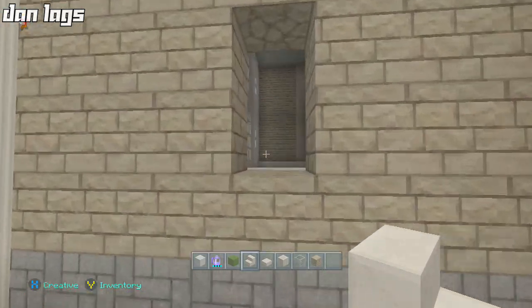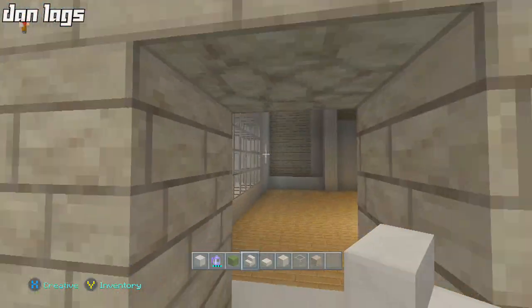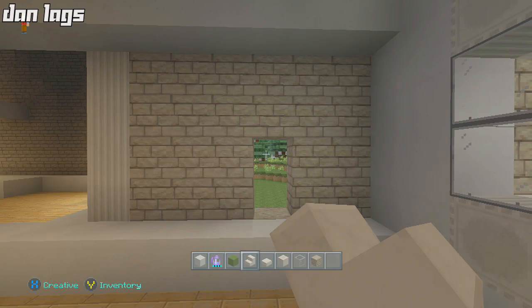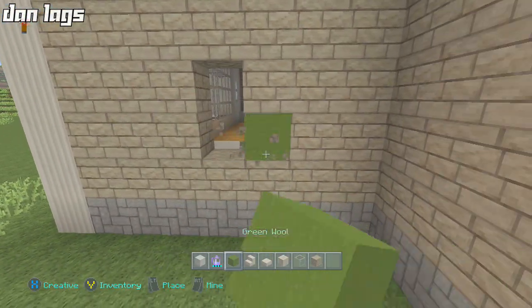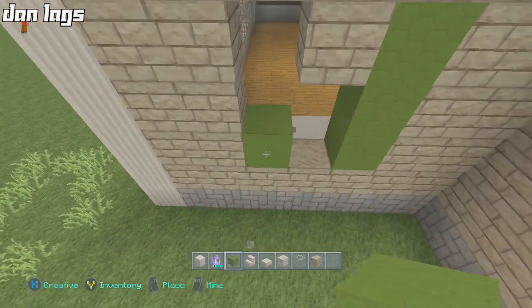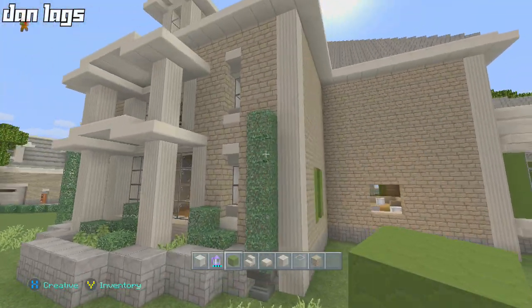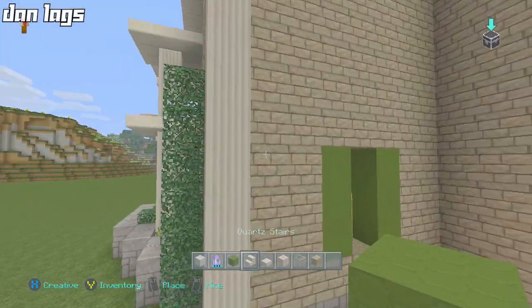We're on episode seven of this let's build, probably only a few episodes left. I'm going to shoot for ten — that's a good nice even number. There's not going to be a window on that wall but I'm thinking about putting one on this wall. Let's do it. The question is do I just want to do the same kind of window here on this side or do I want a shuttered window? We'll try both.